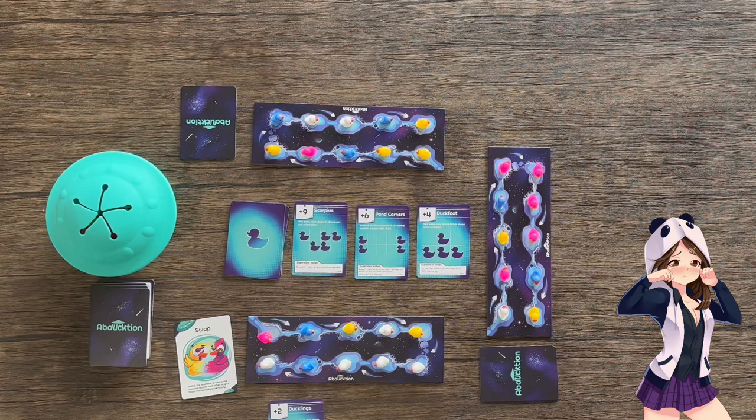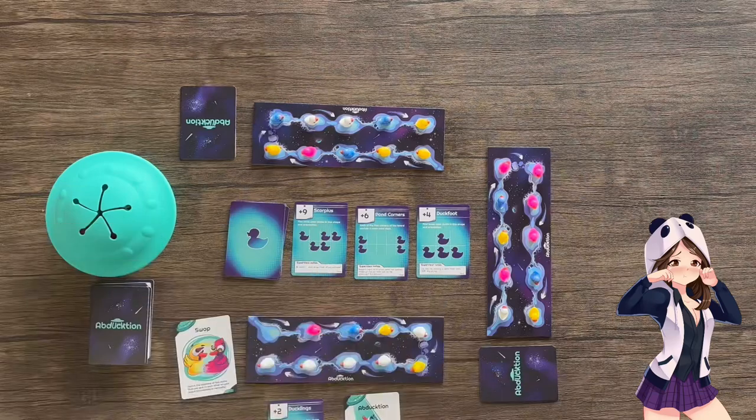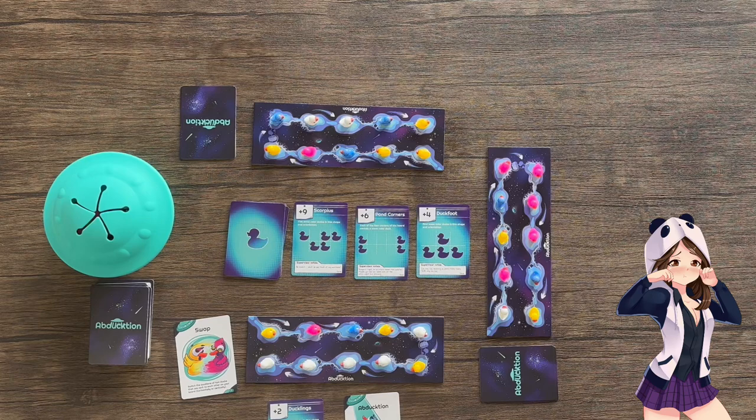Then it would be the player to my left's turn. Now, let's say it was my turn and I played this abduction card, which allows me to remove a duck from your or an opponent's board, then shift all remaining ducks downstream. Let's say I removed this duck. From there, I would shift my remaining ducks downstream, refill my empty pond with the new duck from the UFO, and continue to play my turn.